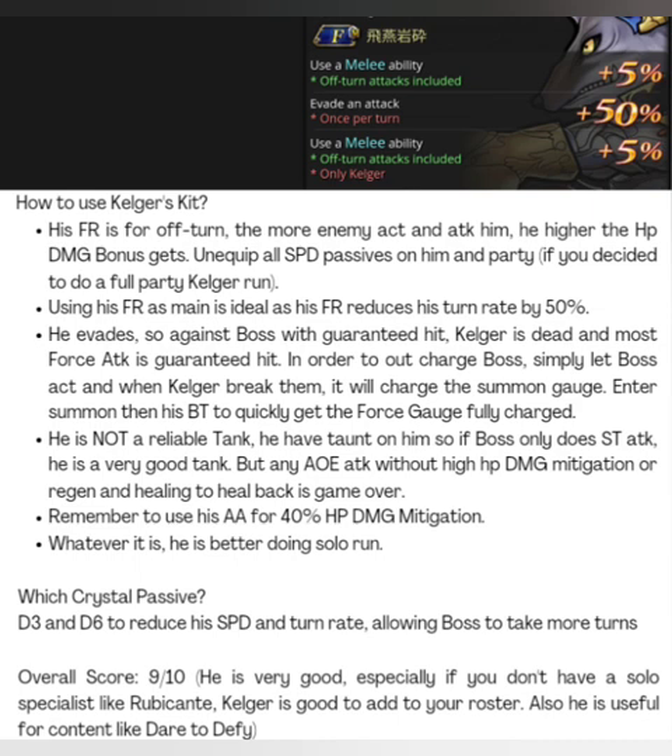He evades, so if the boss does a guaranteed hit, Calgar is dead. If you have a full party of three and Calgar is evading while the other two can't evade, they die too. Hence, I can't really consider him a reliable tank. He is good as a tank if the boss only does single attacks — which is what the next event is about — and you'll feel like he's the best tank ever. But against enemies with AOE attacks and guaranteed hits, your whole team dies.